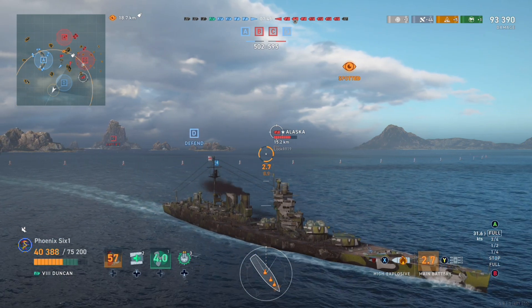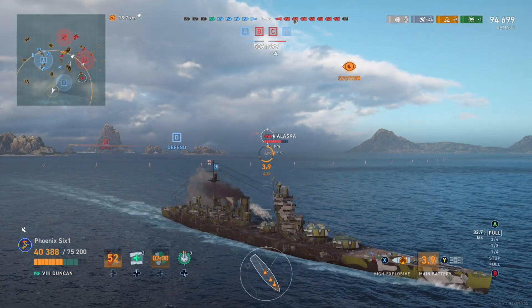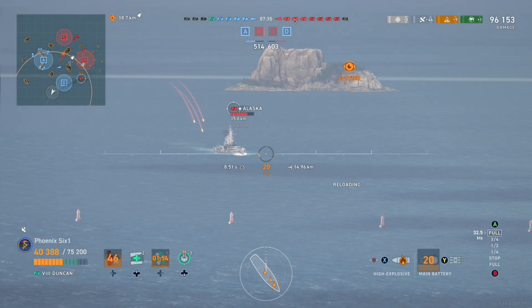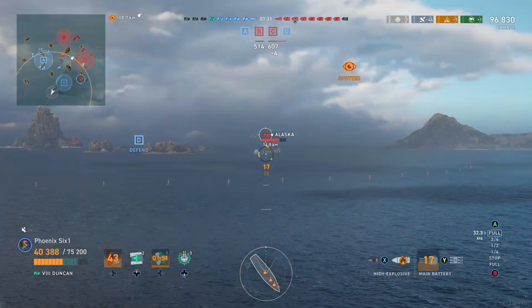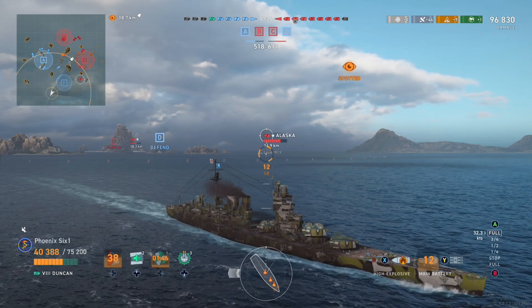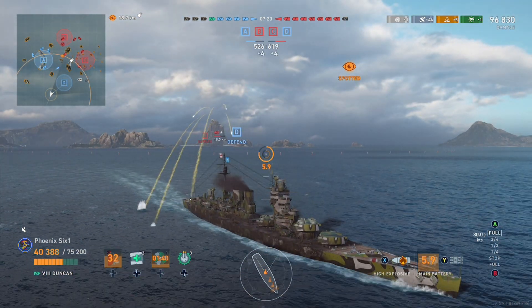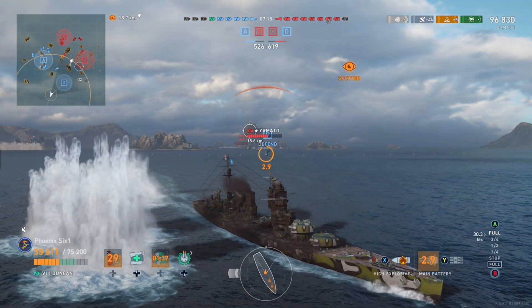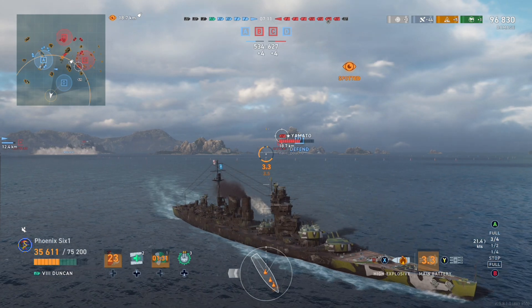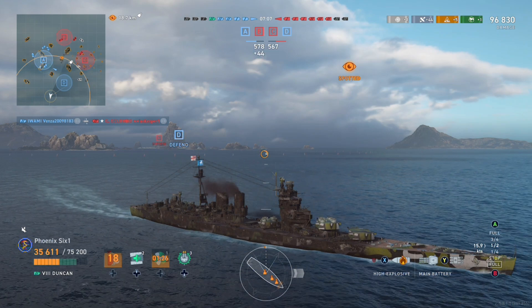That just does our job for us. Alaska — we'll take a shot at him, he's the only one spotted. I'm getting better at holding off on using my heals for this ship, especially because it's got the super duper heal — some people call it the zombie heal — basically because you're near dead and then you pop your heal and you're like, suddenly you've got 75% health again. My success in this game came around to making sure I was managing damage control on the heals correctly. We need this Alaska to be spotted.